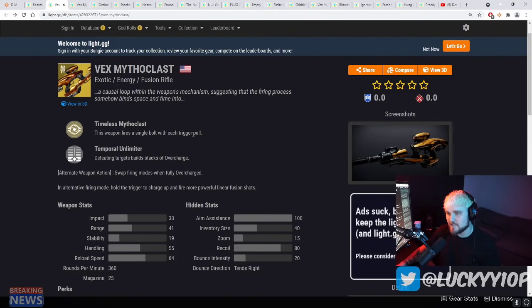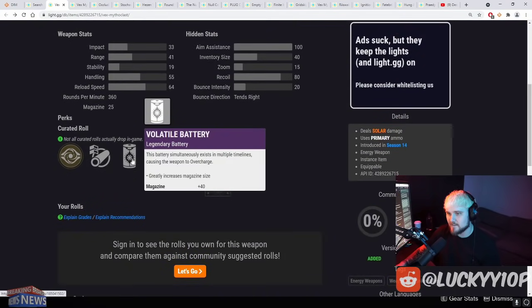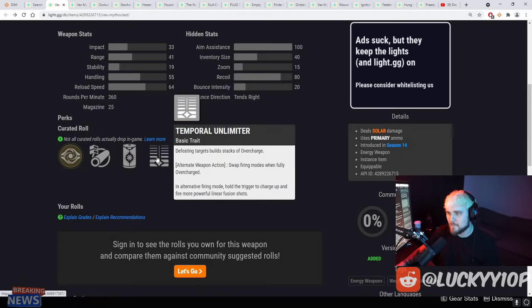It's going to operate like an auto rifle though. Its perk is Timeless Myth Class — the weapon fires a single bolt with each trigger pull. Temporal Unlimiter: defeating targets builds stacks of overcharge. So you're going to be using this weapon, clearing a pile of adds, building stacks of overcharge, and once fully overcharged you can swap firing modes — hold the trigger to charge up and fire more powerful linear fusion shots.